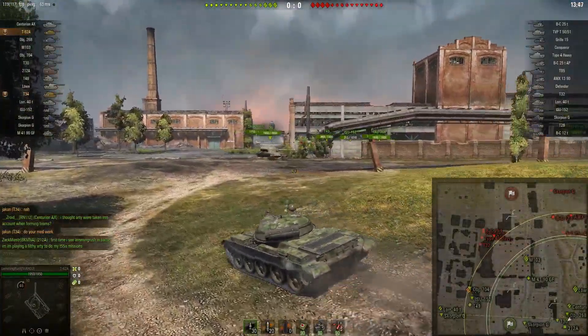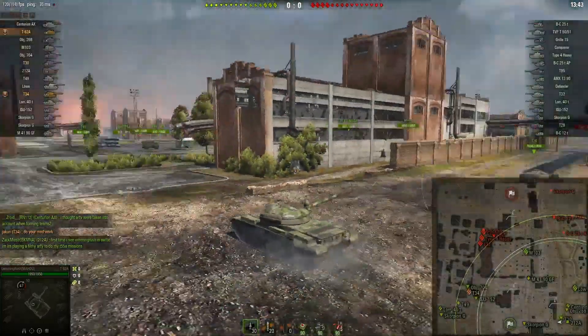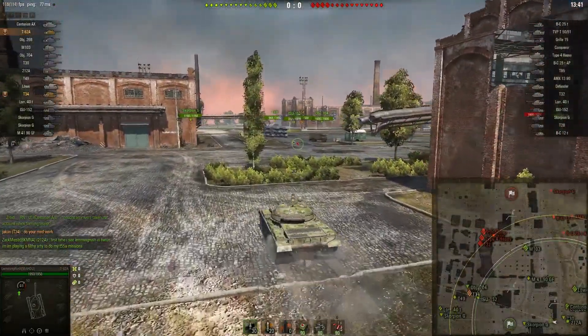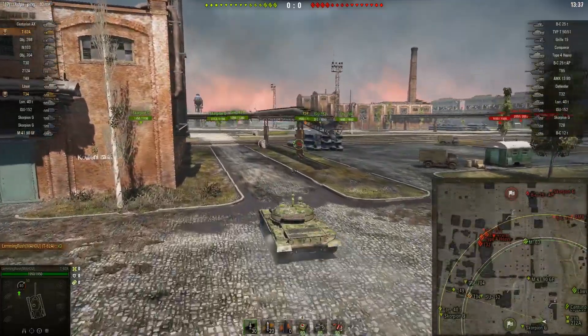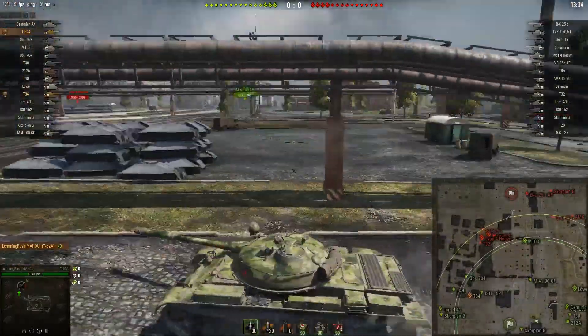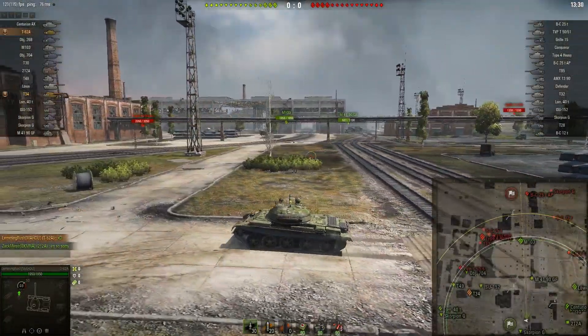This is going to be a lesson for every single map in the game but especially Pilsen, because if I were to try to play the house or play it very aggressively I'd just get Yolo'd by autoloaders, and that tier 10 medium sitting behind me thinking he's a TD would just sort of watch me die. This is a very important lesson.